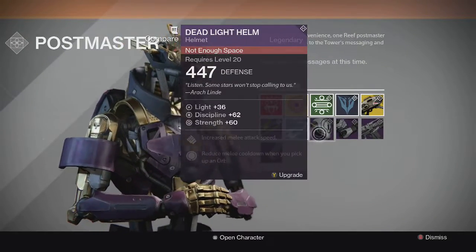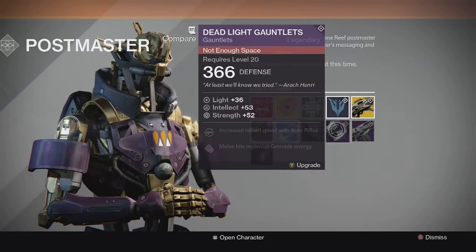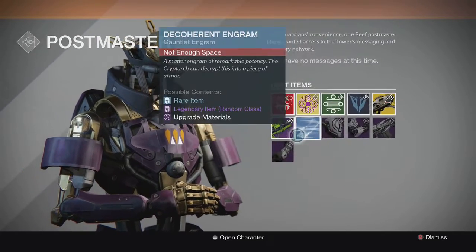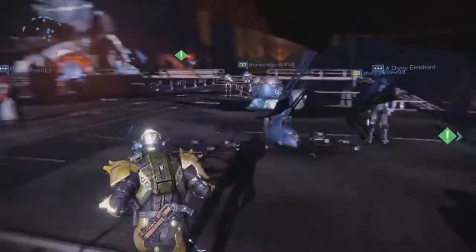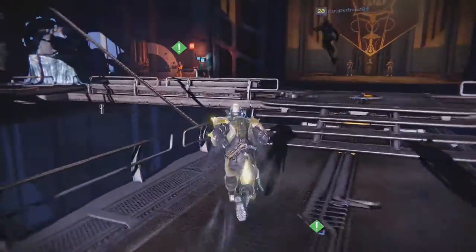Let's look at some of these pieces of armor. This one has discipline and strength — I don't want that. Auto rifle reload, intellect and strength — I don't want this auto rifle either. Not really that good stuff. Let's open up some engrams. I have a couple legendaries from my vault besides the one I just got.